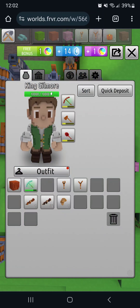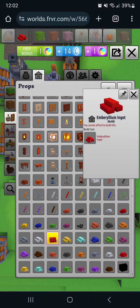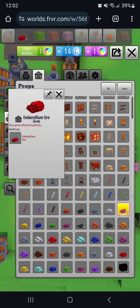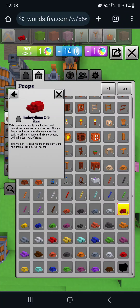Let me show you what Embrileum looks like — there it is, the ore looks like this. You can build a pile, but I don't know why you would. If you place ore blocks you have to mine it again, so I decided to put it in a chest so you don't have to mine it again. It tells you that Embrileum is found in veins within other terrain features.